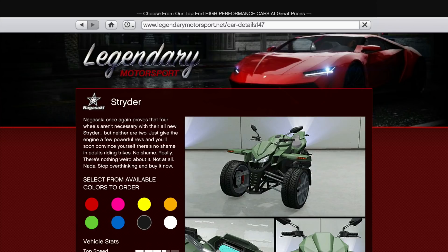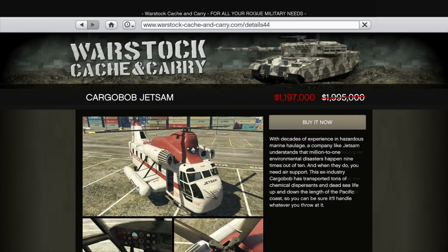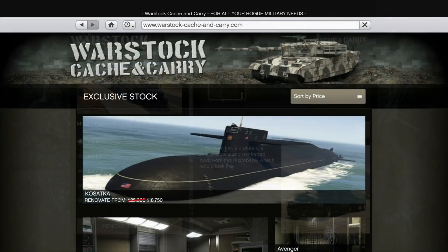In terms of regular vehicle discounts, it's pretty meagre this week, with 30% off the Strider being the only regular raceable vehicle on discount — it's not worth buying either. There's also 30% off the Ardent, which should be raceable but isn't, as well as 40% off the Cargo Bobs and MRC, and 25% off the Kasatka Sub and upgrades. But that's it.